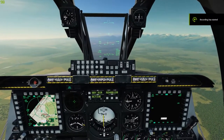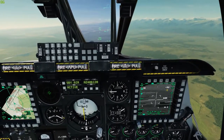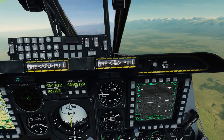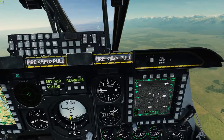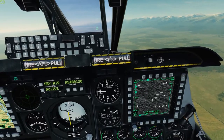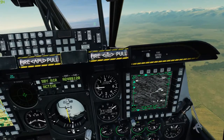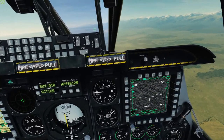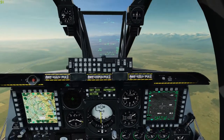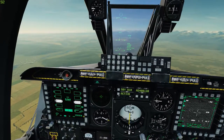Hello there, a quick video here. I just want to demonstrate a method for engaging multiple targets with Maverick missiles in a single pass. I've set up some main battle tanks in a group, but they're also guarded by AAA, SAMs, and infantry SAMs. I don't actually want to get close enough for a bomb drop, so the best answer here is the AGM-65D Maverick missile.